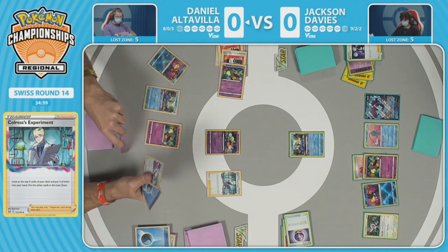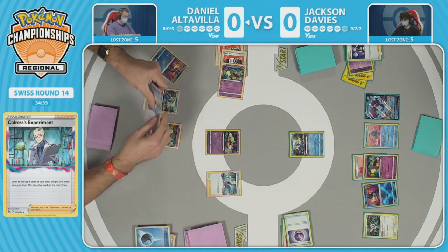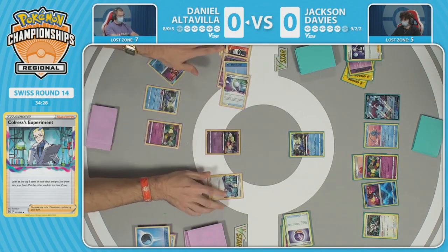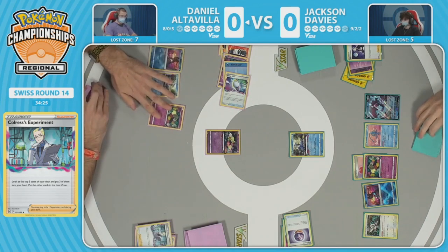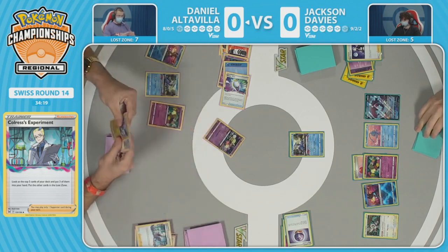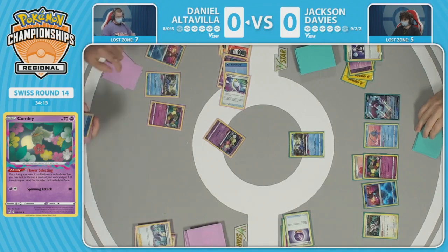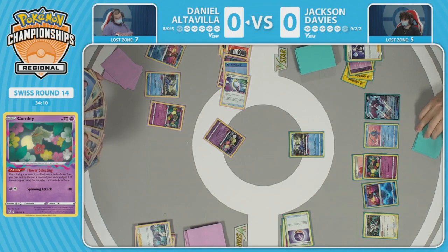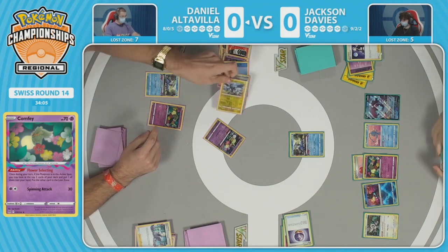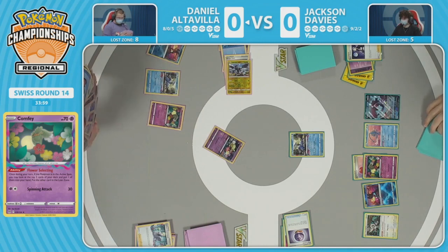Agonizing over this Colress's Experiment — another Mirage Gate potentially going to the lost zone for Daniel. There's one already, so that's two out of four off the table. Daniel might try to go for a rescue Manaphy line and play even more defensively after taking that first knockout with Cramorant — a great way to keep your opponent from taking a double prize turn. The Snorlax in hand lets you tank one of those attackers. There's a Quick Ball in there as well.